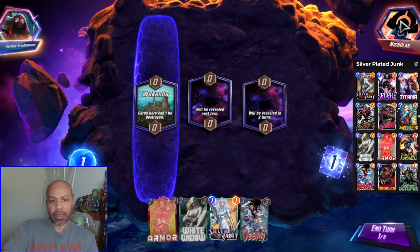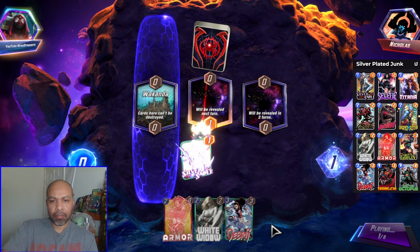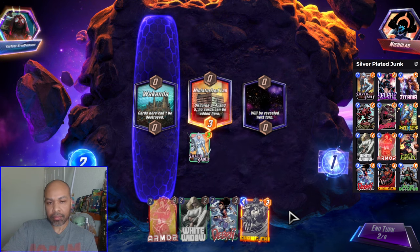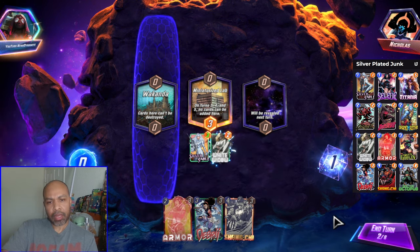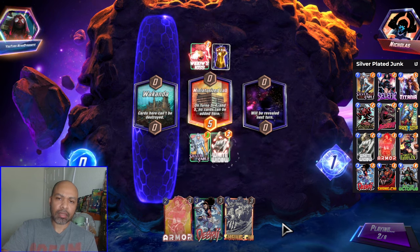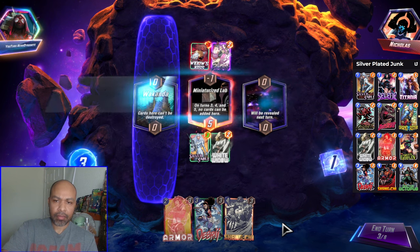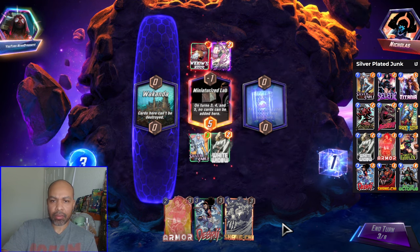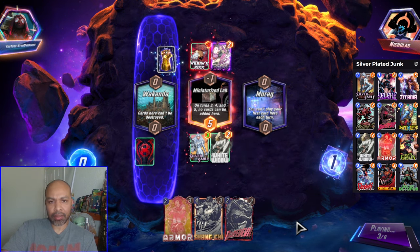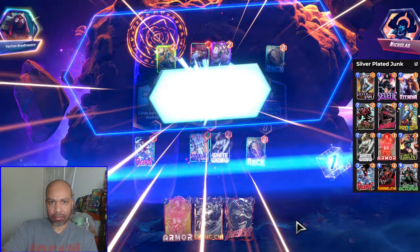Next up we have Nicolás. They have a normal deck. I will get Silver Sable down middle, because if I draw the Grandmaster, I really like to double up White Widow or Debris. White Widow middle, because it is harder to fill — with Miniaturized Lab locking that down. This might be a Mr. Negative deck with Psylocke on turn 2. Miniaturized Lab is really getting in the way. Victory!